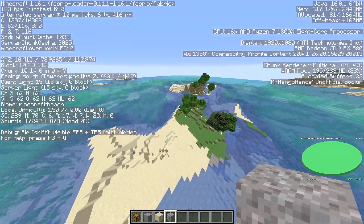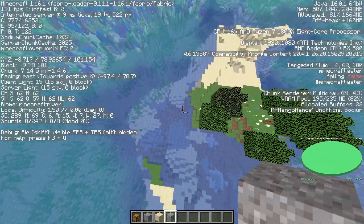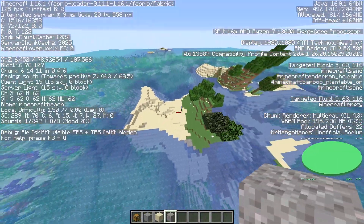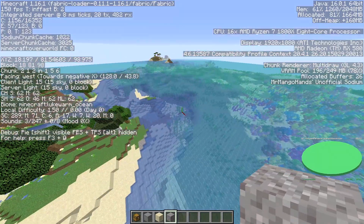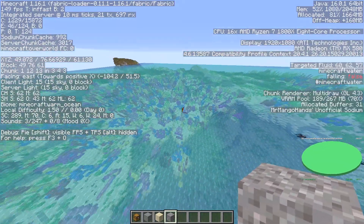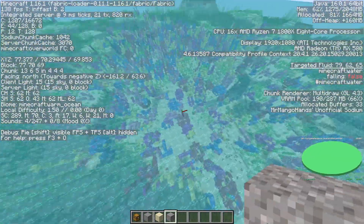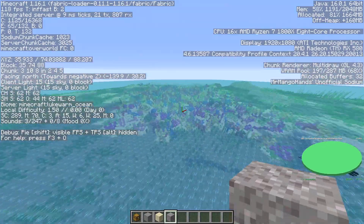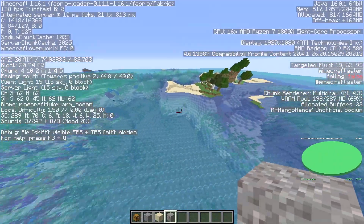Another thing to know about buried treasures is that it is a structure, so it follows regions. You can have a negative-positive buried treasure and a positive-positive buried treasure in the vicinity of each other. Knowing that buried treasures are region-dependent, we can find structures that obstruct buried treasure generation — one example being the coral reef.